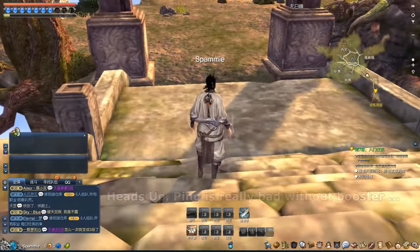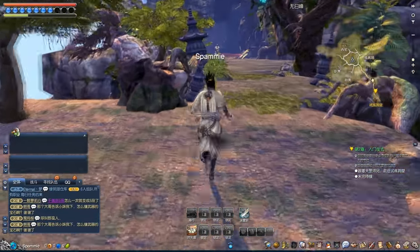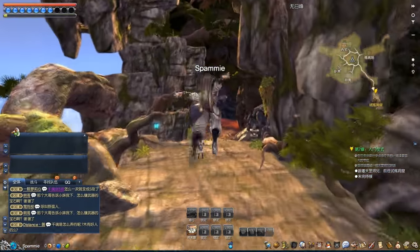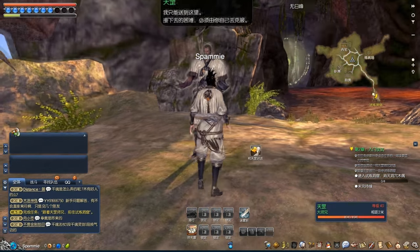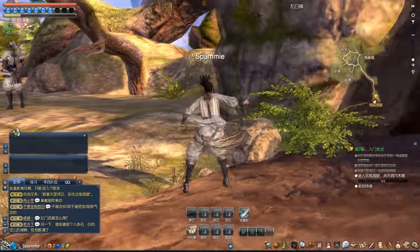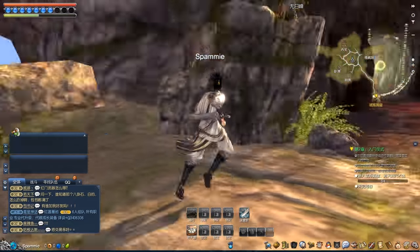There is also a glide option right from the tutorial — from pretty high places you get to see the environment, and the environment is really beautiful. It looks really great even though I run the game at the lowest settings. The characters look really well done, and the voices for the characters are actually the most impressive — even though I can't understand Chinese, they sound really well done. The game seems really alive when you play it, and that's what impressed me the most.